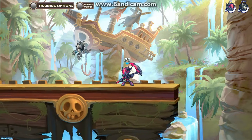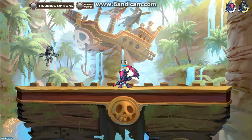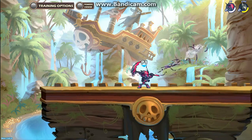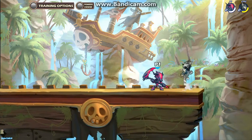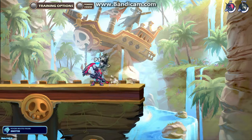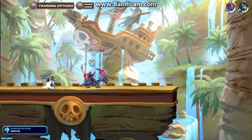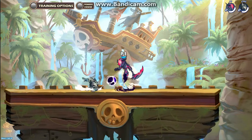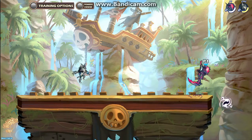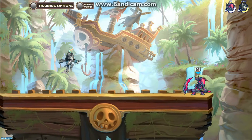And then her scythe side sig is where she does a swipe forward and then shoots lasers out of her face. And then her down sig, she shoots an orb into the ground and it goes forward. It looks pretty cool. So those are her signatures, and this one's also good for edge guarding because it goes out over the edge.